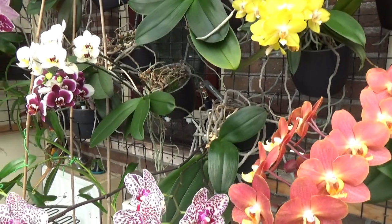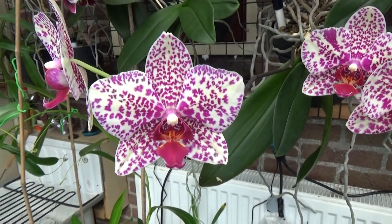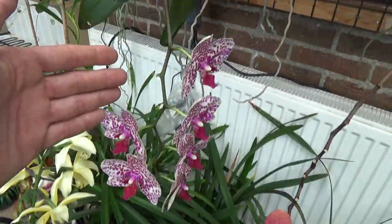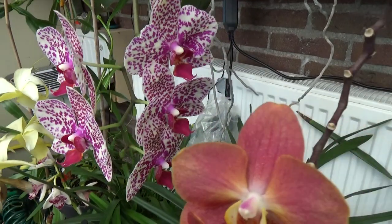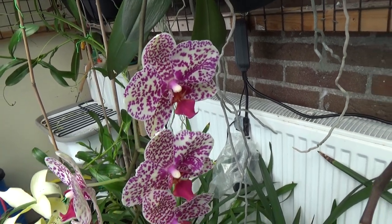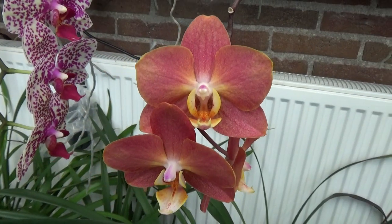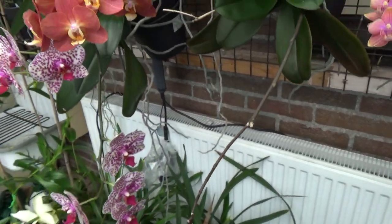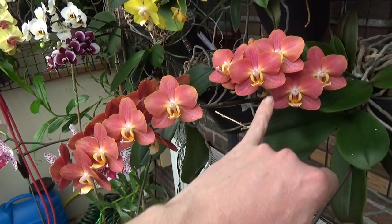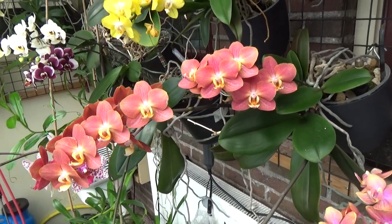Down here, probably a commercial name but this is Phalaenopsis Maya. She is hanging here and has a beautiful spike all over here with beautiful blooms — I really like the pattern and the colors. Then this one: it's an old spike from last year, but she made two new spikes. One from the mother plant and one from a keiki. It looks so beautiful it's almost like one spike.